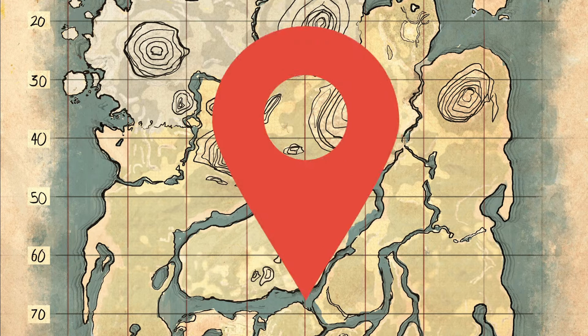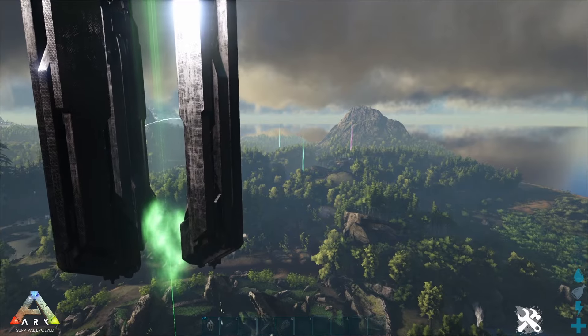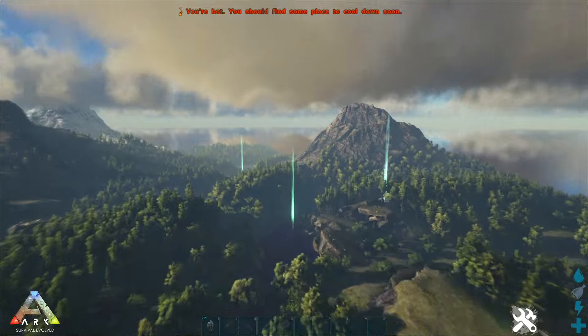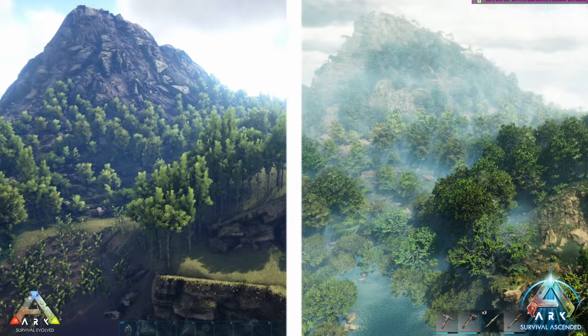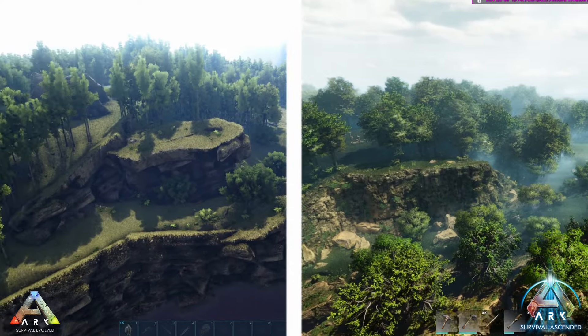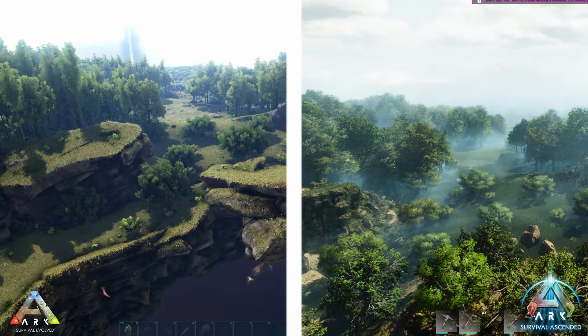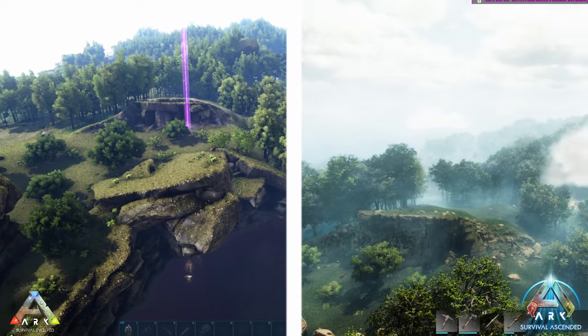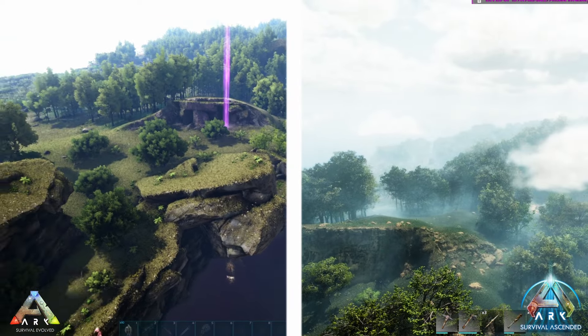At number six comes the Eastern Plains. Venture north of the Green Obelisk and the Eastern Plains unfold with a sheltered lake nestled between cliffs. It's a quiet place with just the occasional dire bear. And the bonus? It's a haven for equus and other rare herbivores. The staggered cliffs might test your building skills, but with the maw and the Easter Forest nearby, resources are just a stroll away.